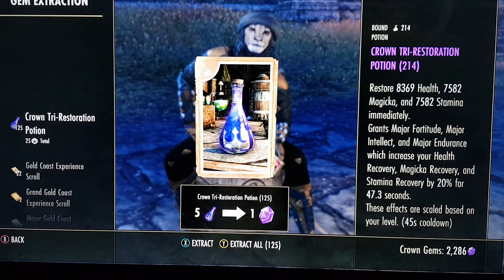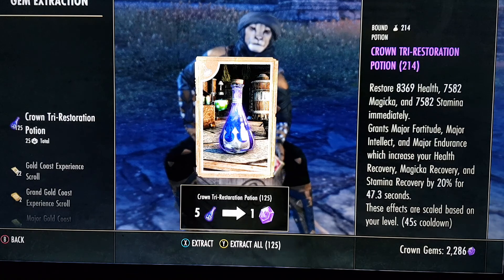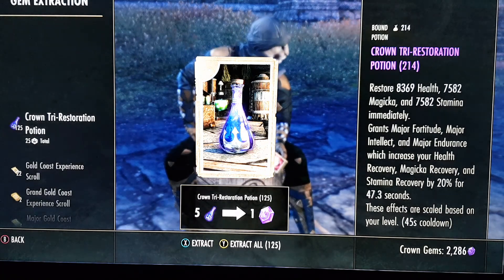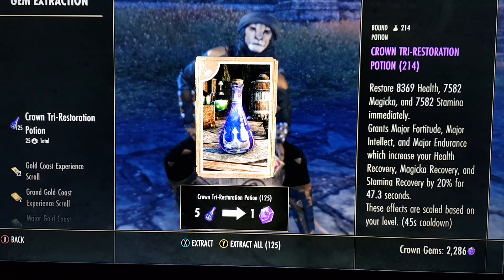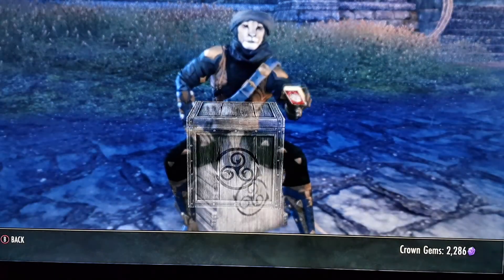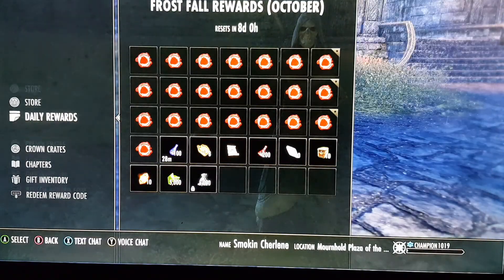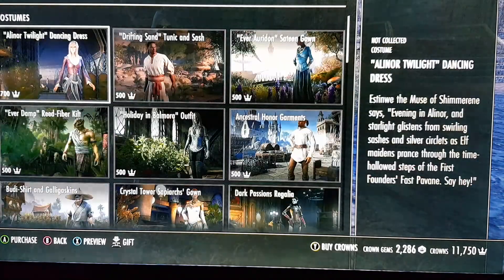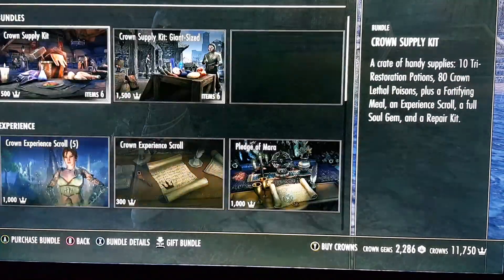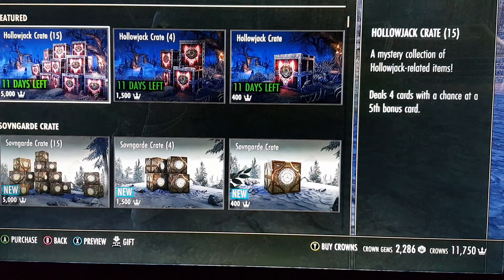So what did we end up with? We ended up with 2286 gems. Like I said, I think I had about 1500, so I believe I got almost 800 from this little experience. Let's go over here to crates as an example of what I could get with that.